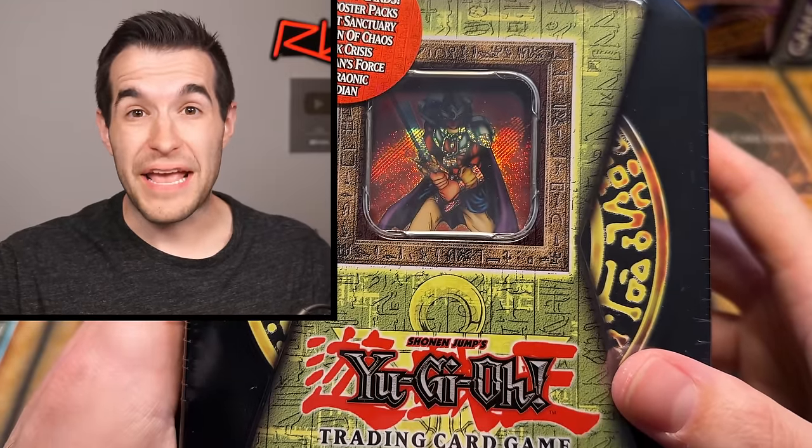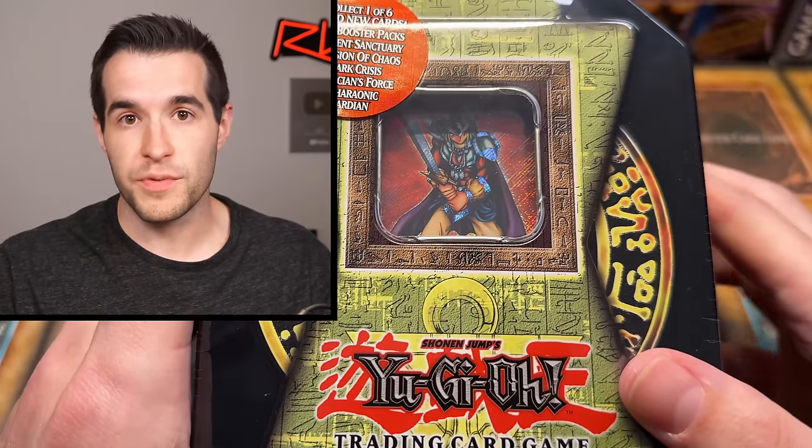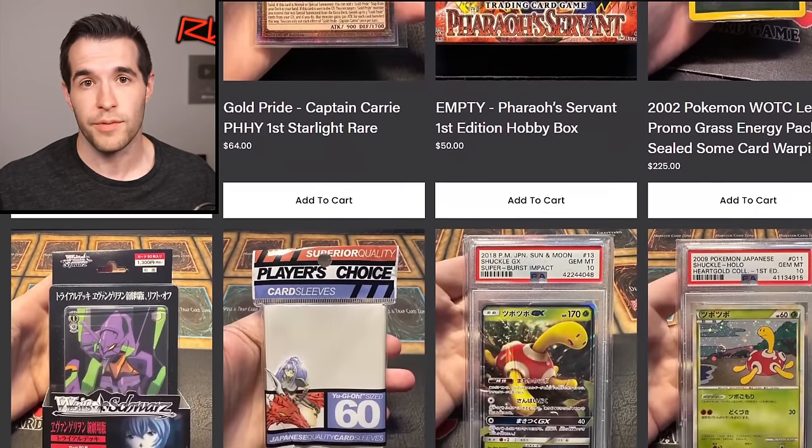This tin was purchased by Benjamin on Ruxton34.com, and he wanted me to open it up for him. Shout out to Benjamin! If you guys want to check out Ruxton34.com, there's a lot of great stuff over there — sealed product, PSA cards, singles. If you want me to open something for you, just let me know. Send me an email.